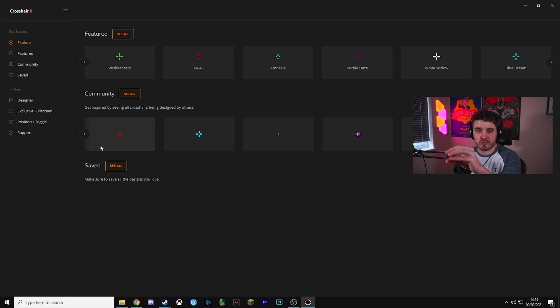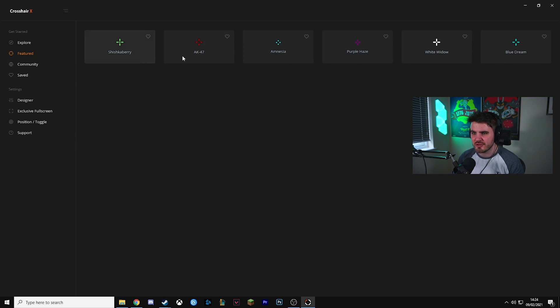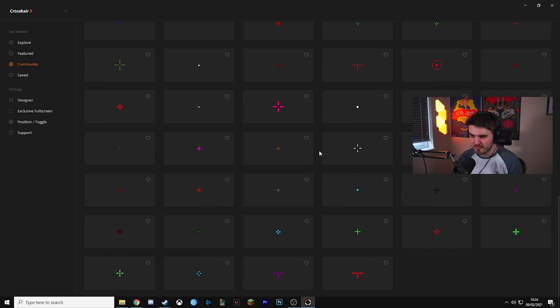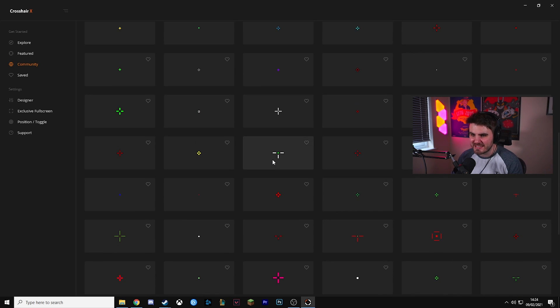When you first open it up you'll probably have the crosshair appear at the middle. We can go into the featured section — at the moment there's only six things featured here, so these are good just as starting points. The community tab already has a load of different ones, and you can see a lot of people are trying to make different ones for different styles. So you might like just a little dot, just three lines, or one of these big chunky ones with lines on the side — lots of interesting places to start from.